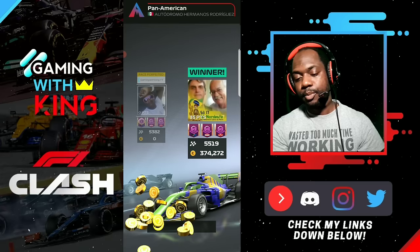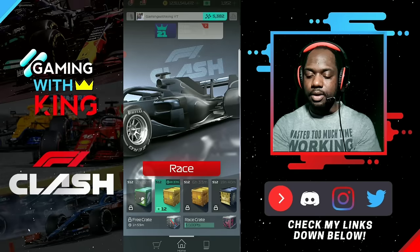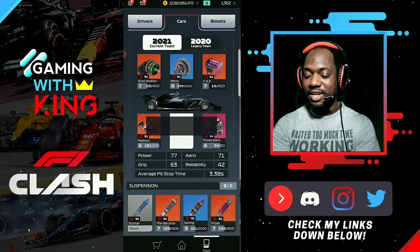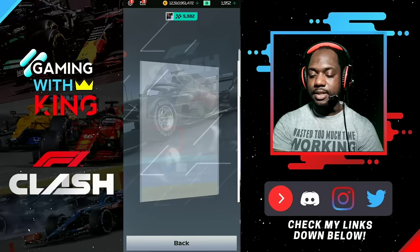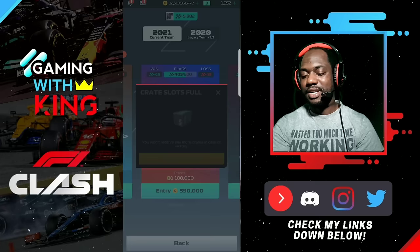So the next setup on our list — this one we were messing around with in the live streams, testing setups, and we came across this one. We were surprised by the performance of this setup, so I decided to add it to the list. It's the CX, the rotor, and the slow motion at the top. This is the other setup we came across in our live streams while testing, and it was epic — I think we qualified at 2nd and 3rd place with this one. We're about to test it here to see what the qualifying looks like.